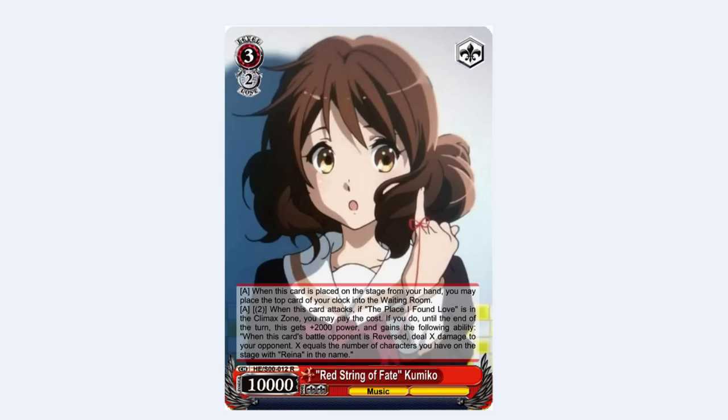First up is Red String of Fate Kumiko — the level 3 red card of the set. When this card is placed on the stage from your hand, you can heal. On attack, climax combo, you pay 2, and until the end of the turn this gets 2k power. If it reverses a battle opponent, you deal X damage, where X is the number of characters on your stage with Reina in the name. Obviously this card promotes having Kumiko and Reina cards in the same deck — that's the build I've been testing. It's a good finisher because you can manipulate the number of Reinas on the field to manipulate how much damage you're dealing.